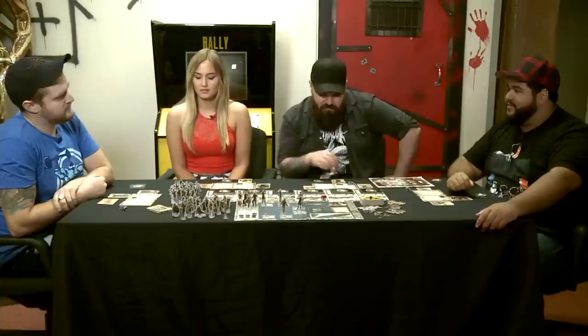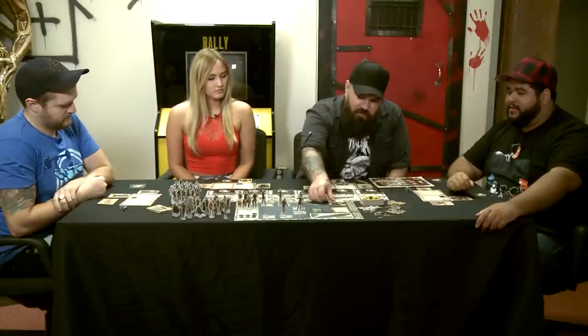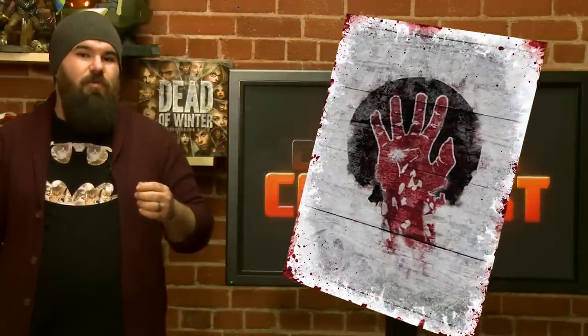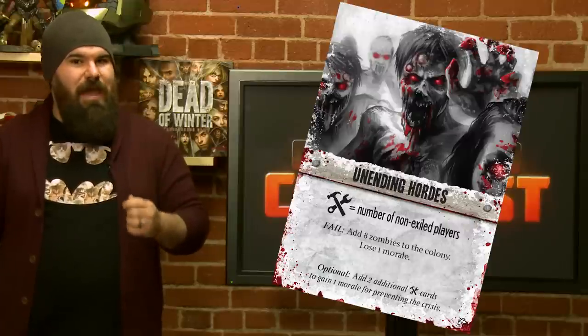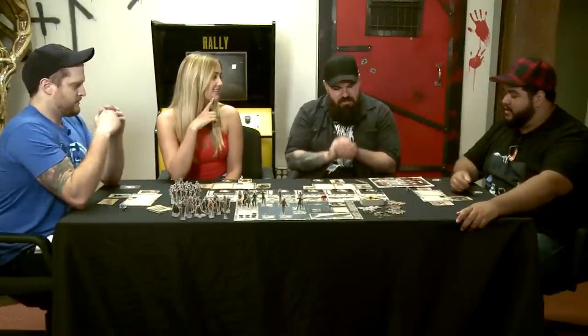We have several different phases during our turn, but the first one is we reveal the crisis. Our crisis right now is Unending Hordes. At the beginning of each round, we'll reveal the current crisis that requires a number of a certain type of card, or really terrible things are going to happen to us. Next we move to rolling action dice.